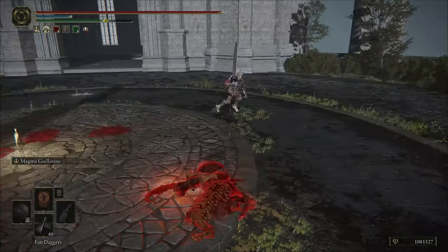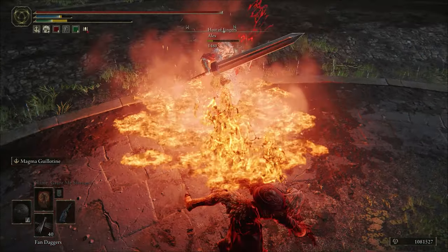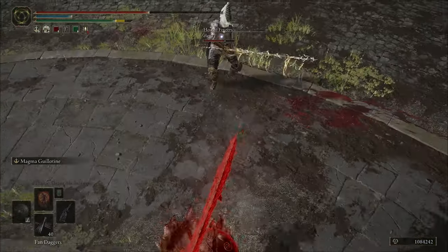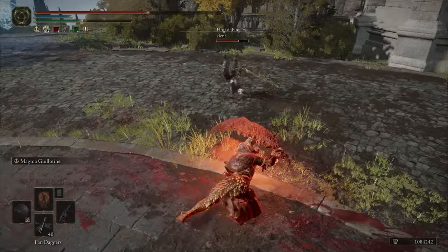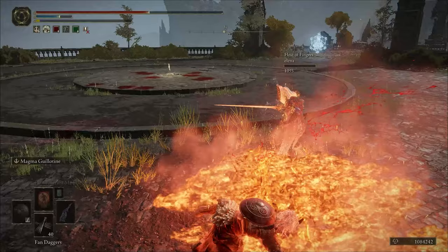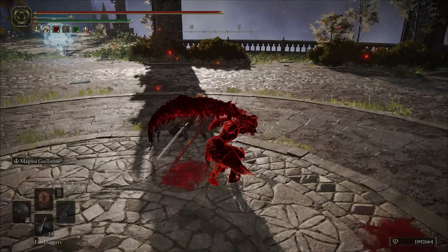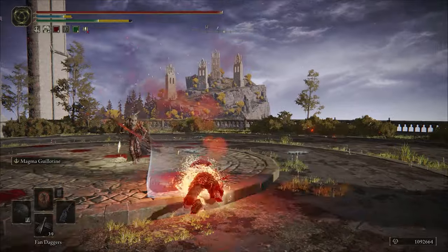How's it going everybody? GigasThikas here and in today's video I want to talk about something pretty interesting with Magma Guillotine, the weapon art. It has a pretty unique and cool interaction where the first part of the weapon art — the big slam — has this very deceiving lingering hitbox on the floor, as in the lava on the floor. It actually has the full weapon art damage for quite some seconds still on the floor.